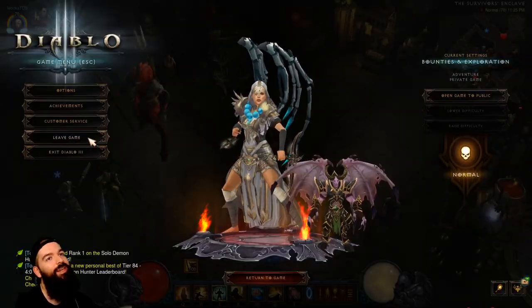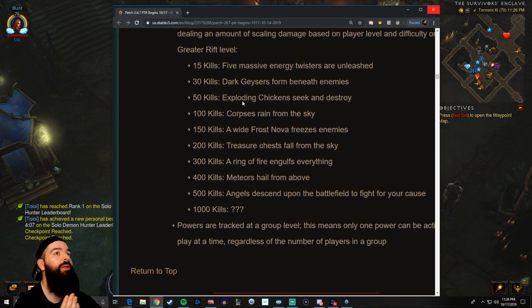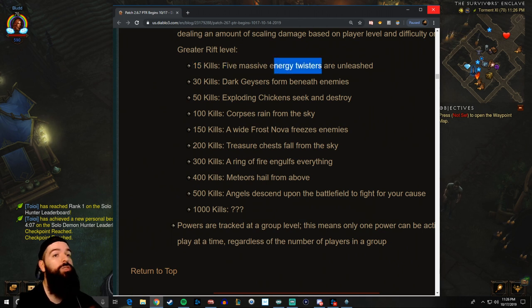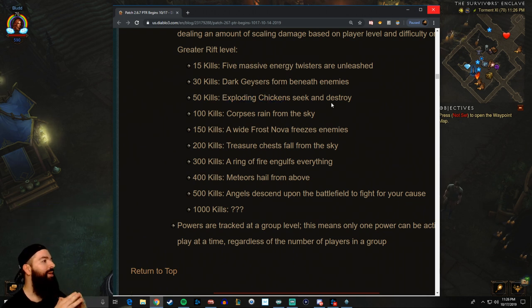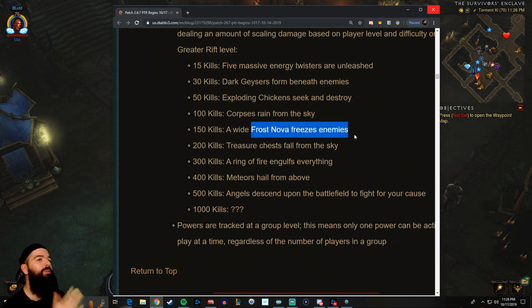If you're familiar with the seasonal theme, it's like a massacre bonus season — or kill streak season. The official name is the Pandemonium Buff. At 15 kills you get Energy Twisters, basically like Wizard energy twisters. At 30 there are geysers like Stone Singer geysers. At 50 you get chickens — they look like little Witch Doctor Manajuma chickens and they go so fast you'll probably miss them most of the time. At 100, corpses rain from the sky — basically like the Witch Doctor spell.